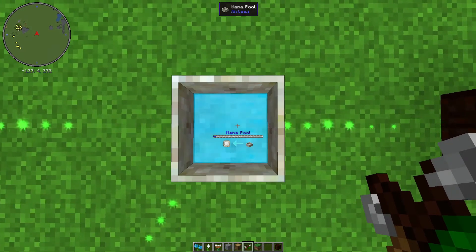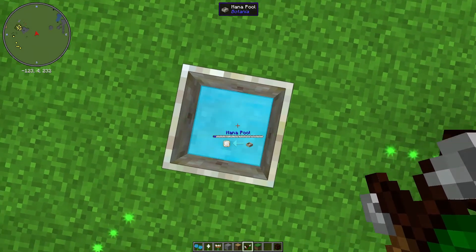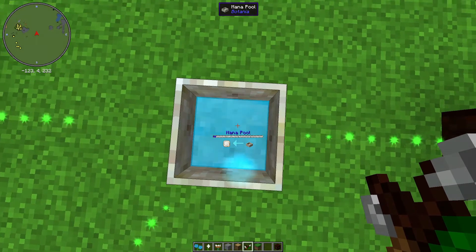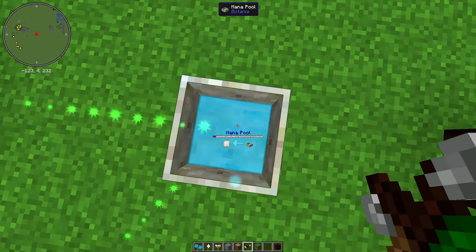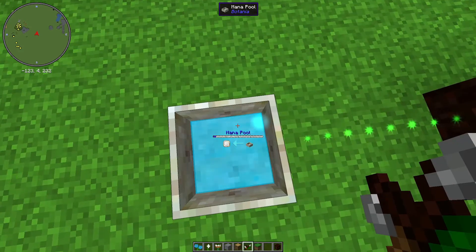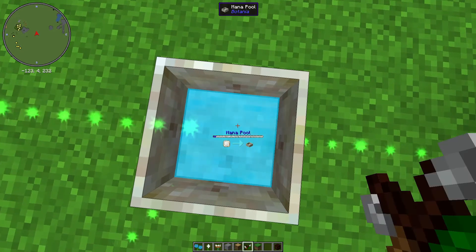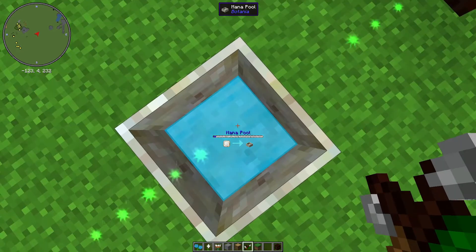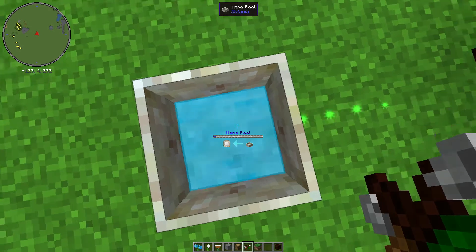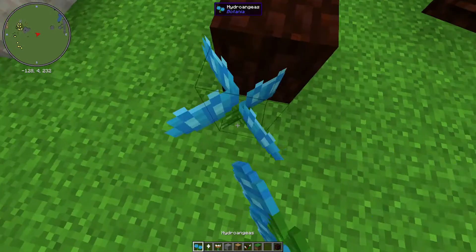Now you can see there's a little arrow here pointing to a mana tablet. That means it wants our energy. If we crouch right-click like this, it will drain our energy. But if you crouch right-click again, it will give us energy back. There you go.